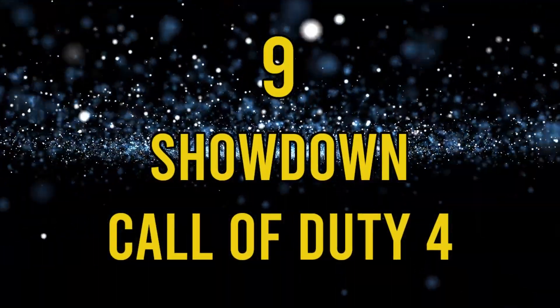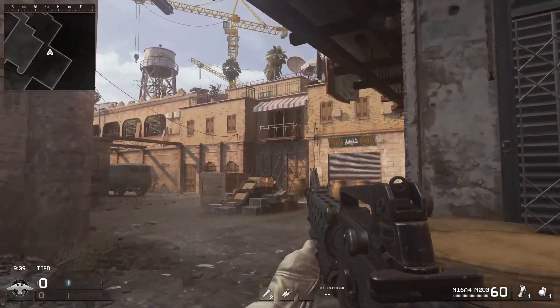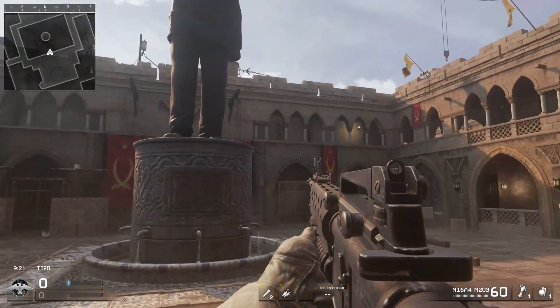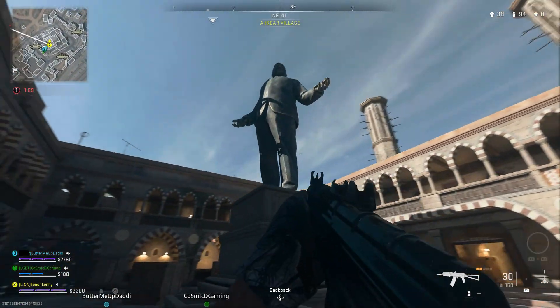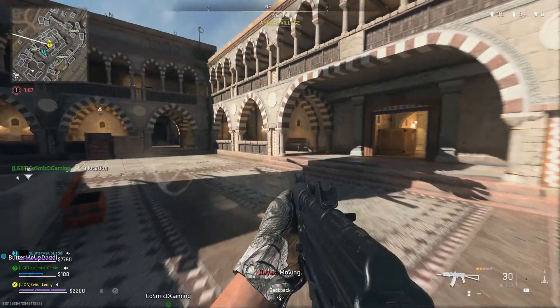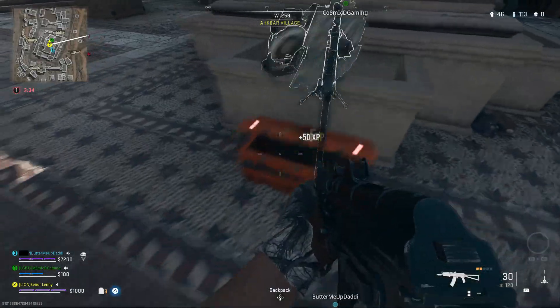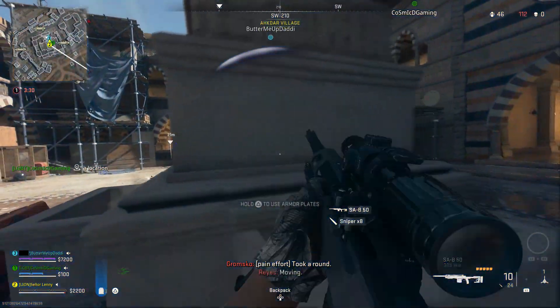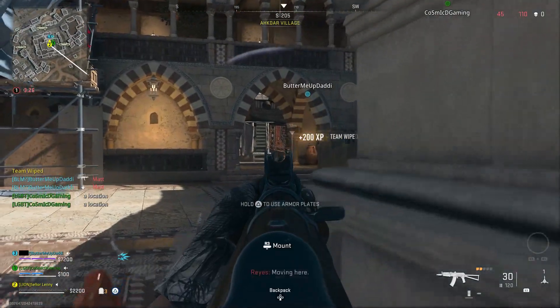Number 9: Showdown, COD 4. We come to our first of three COD 4 maps, and it's a very underrated one in my opinion. I remember Showdown being one of the best 1v1 maps in COD 4, obviously just behind Shipment. In Al-Mazra, it can be found in the center of Akhtar Village. The map is pretty much exactly the same as the original, with the only difference being ladders that you can use to get to the top of the building. I've been in countless gunfights here with there being a buy station in the middle, and I love nothing more than waiting in the shadows like a gremlin for some poor sucker to come along expecting to go on a shopping spree.